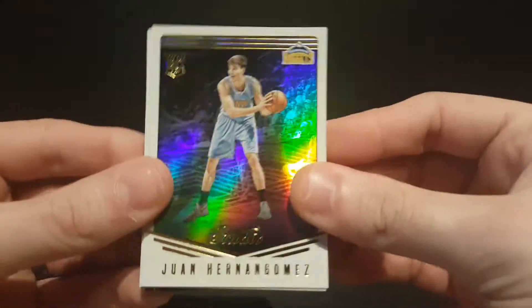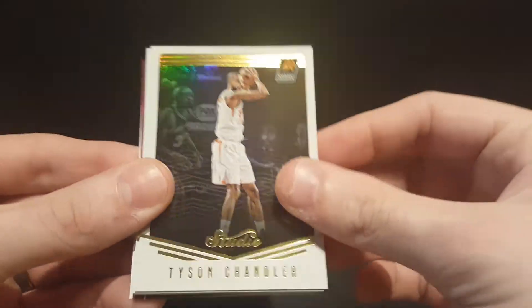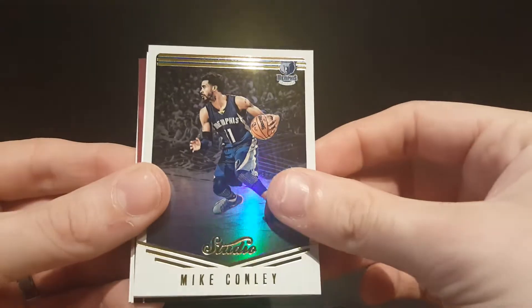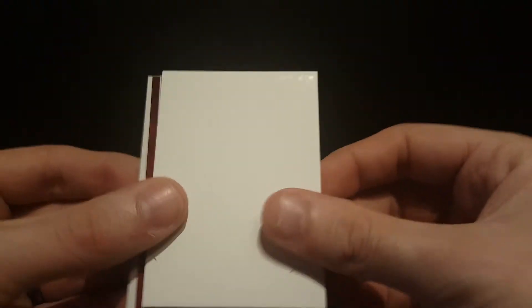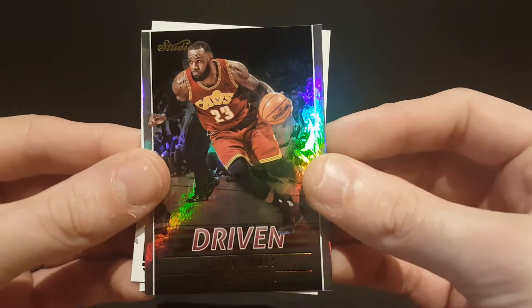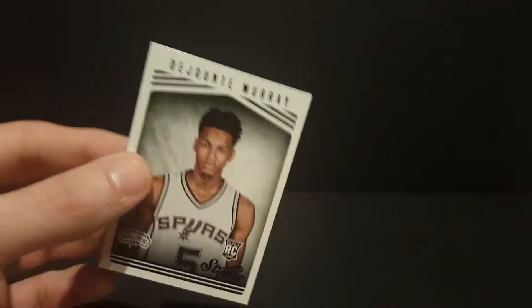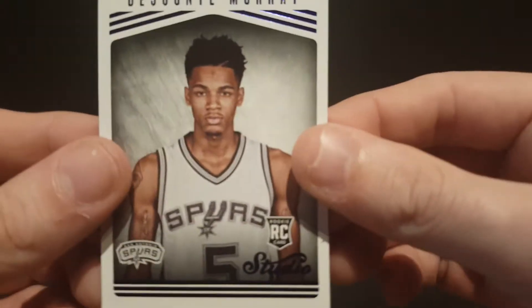Got a Juan Hernangomez rookie card, Tyson Chandler, Mike Conley, a LeBron James Driven insert, a Derrick Rose, and a DeJounte Murray rookie card.